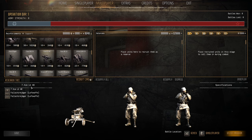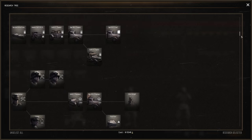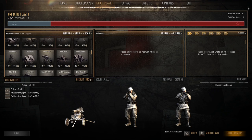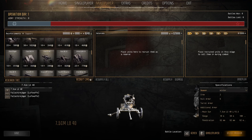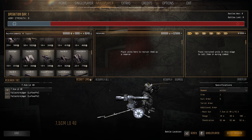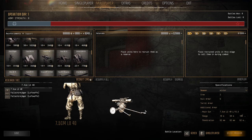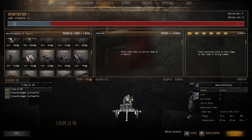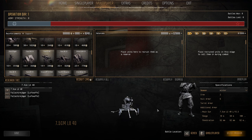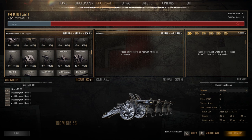The 7.5cm LG40 recoilless rifle is in the Fallschirmjäger line — comes with HEAT rounds. I'm not a fan, my crews always get killed. It was meant to be used by paratroopers dropped behind enemy lines. It looks kind of cool but it's just a recoilless rifle — it's a no from me. Just get the leIG, far better.